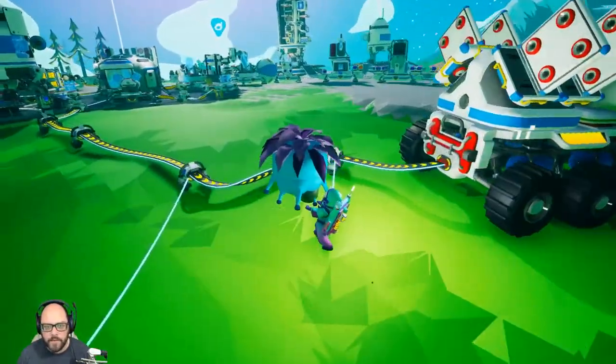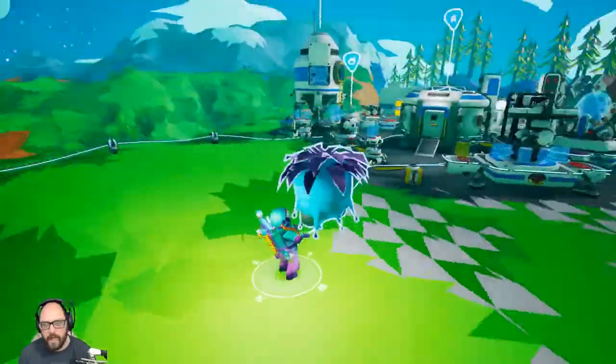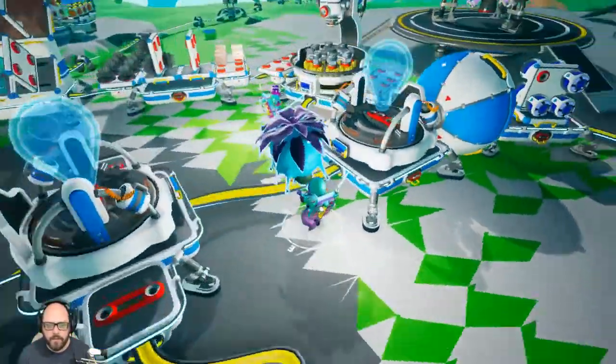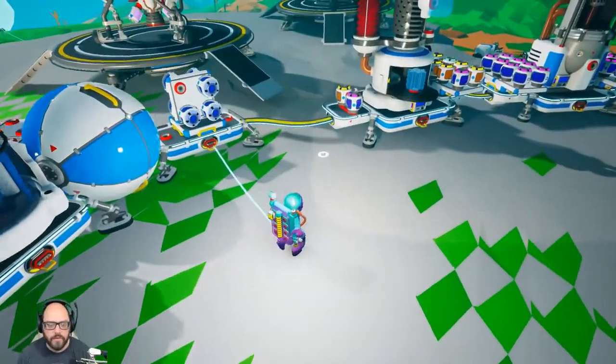So I started messing with it and I realized the crane needs a drill head, and you're supposed to use it just to drill into resources that you find. I needed to research and build drill heads, but we used all of our research stuff up on other things, so I kind of couldn't do that.